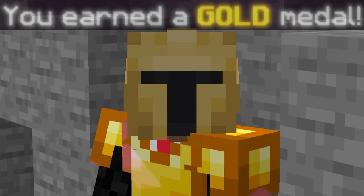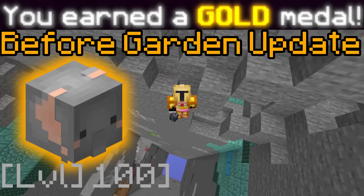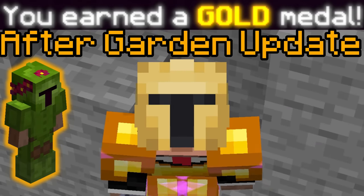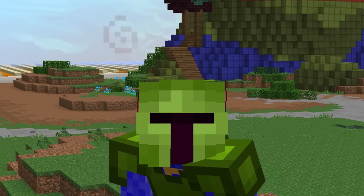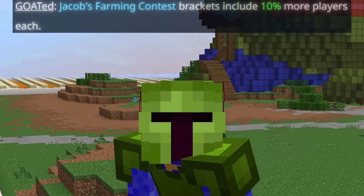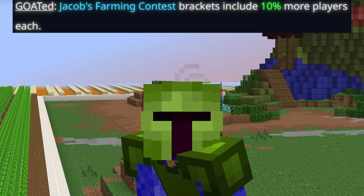Remember how getting a gold medal used to be super easy before the garden update? All you needed was a level 100 elephant and a mythic hoe, but now you need a full Fermento armor with a completely maxed out hoe and at least farming 55 — not to even mention a level 100 elephant with a green bandana. That setup requirement to get gold is just ridiculous, and that is exactly where the Goated perk comes in clutch.